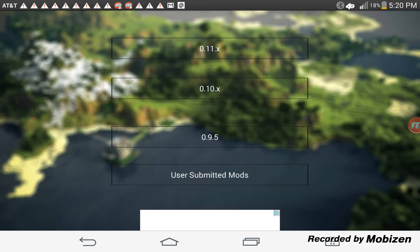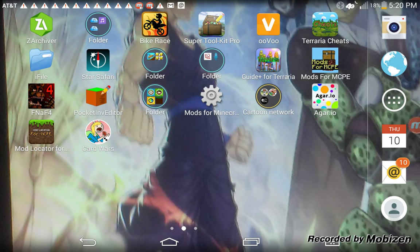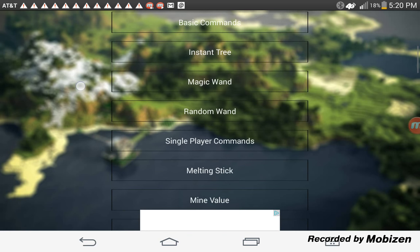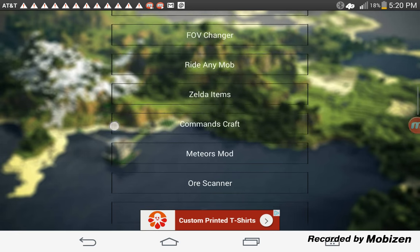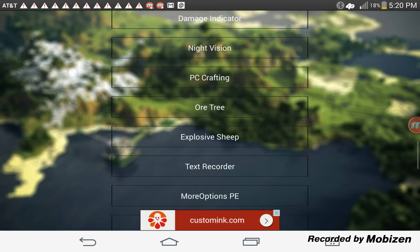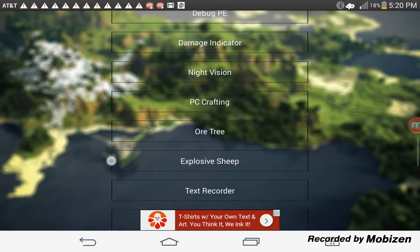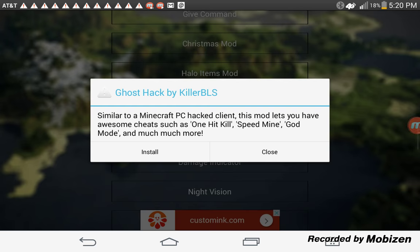What you have to have is Mod Locator — Mod Locator for NPCE — and you have to go to 0.10. And then you go down. Here it is: Ghost Hack. You click on it. Similar to PCHackCellent. This mod lets you have awesome cheats, such as one-hit-kill, speedmine, god mode, and much more. Install.